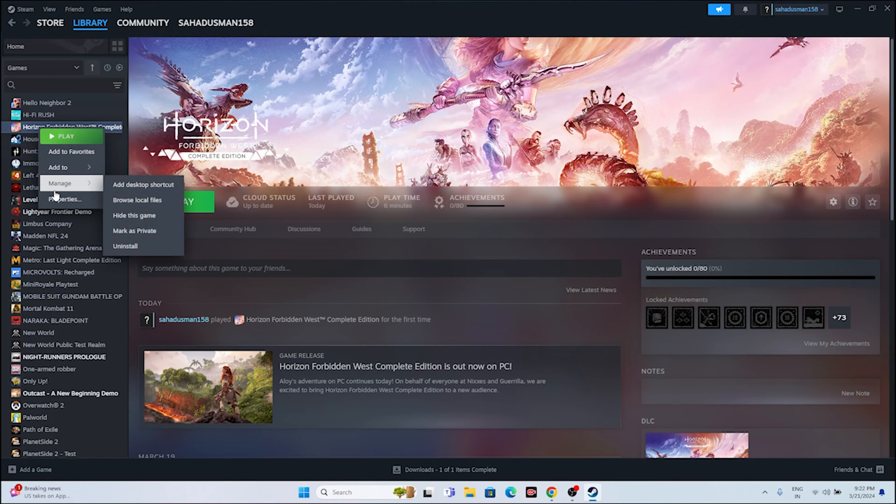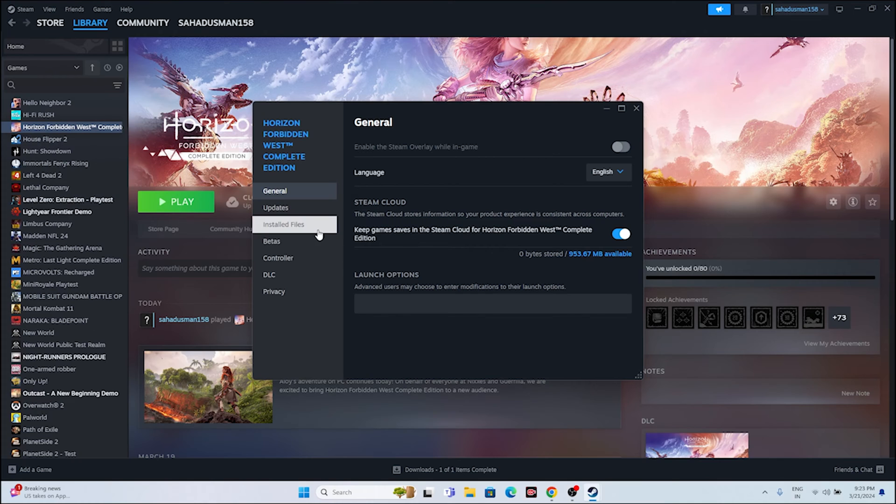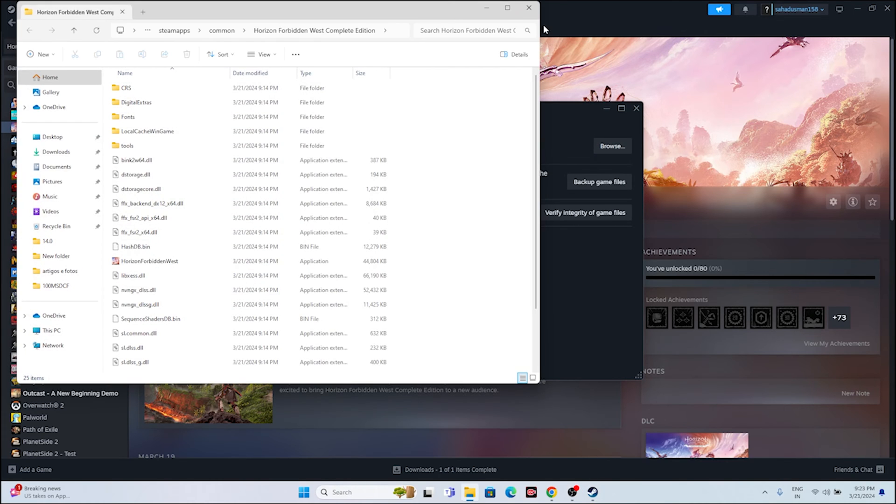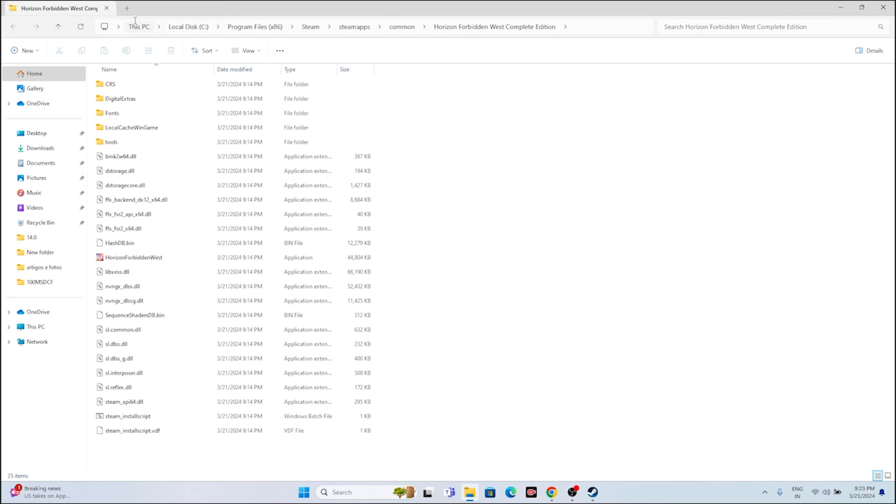For the shortcut method, go to the game in Steam, right click and go to Properties. Go to the installed files tab and click on Browse. You can see the path at the top: This PC > Local Disk C > Program Files x86 > Steam > SteamApps > Common > Horizon Forbidden West Complete Edition. From here, just try to launch the game.